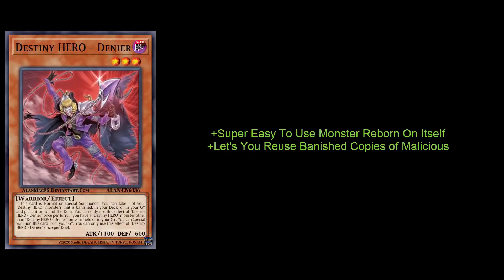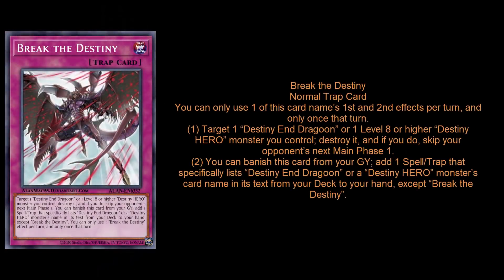This card just instantly Monster Reborns itself, which is super crazy. You're going to throw this guy in the graveyard from Fusion Destiny anyway, probably to summon the new flaming enforcer. You're either going to D-Draw it or drop it in the graveyard via Fusion Destiny and then instantly summon it. A lot of people noticed — and this is what I thought too — that its first effect can stack a banished monster, like one of your banished Maliciouses, back on top of your deck. Malicious is on the semi-limited list in both OCG and TCG, basically forever, so this lets you recycle Malicious like the good old days.